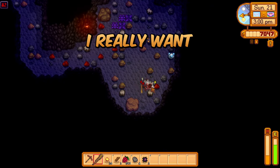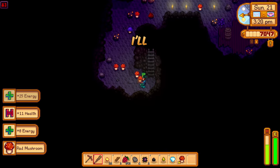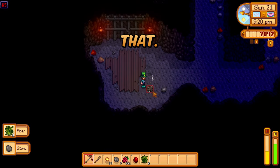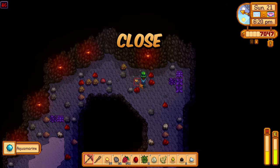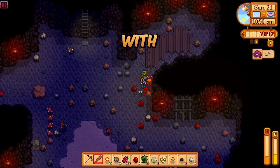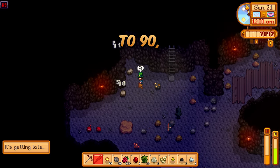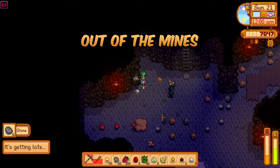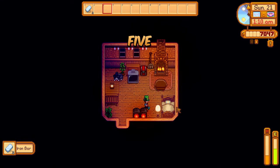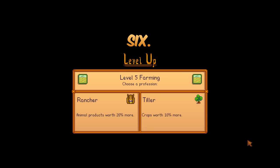Even though today is a bad luck day, I really want to push through the mines — I'll need resources for quality sprinklers, and gold is part of that. I also had more than a few close calls today. On floor 89, with enough time left to get to 90, I hightailed it out of the mines so I could sleep in my own bed. A busy day lands us with farming Level 5 and mining Level 6.